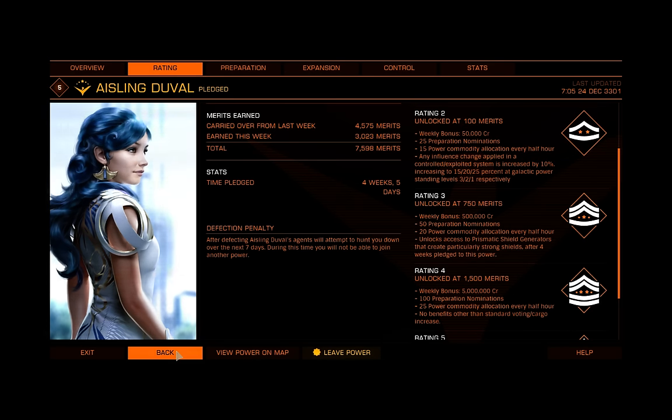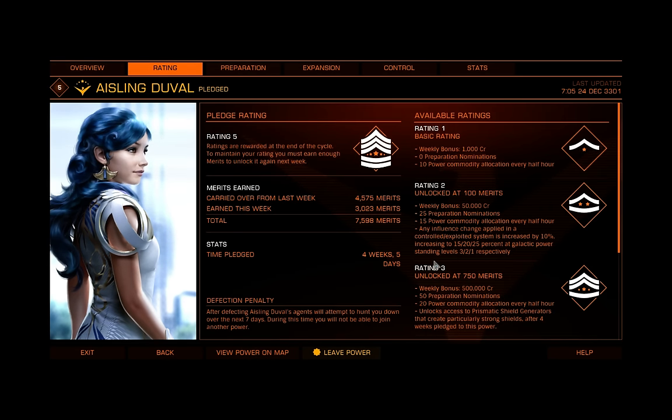The nice thing about merits is that they recharge off a timer, and you get a certain amount for free. You don't get anything extra when you're rank 1 — you just get your 10 every half hour. But you could work through 10 every half hour for free, and you're going to unlock at 100 merits. In basically five hours of being available, you're able to get your free merits.